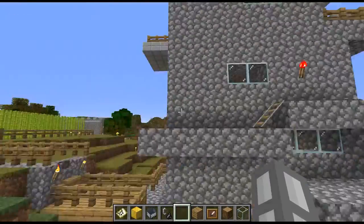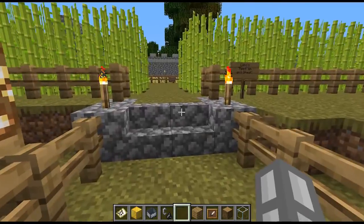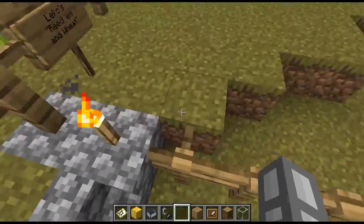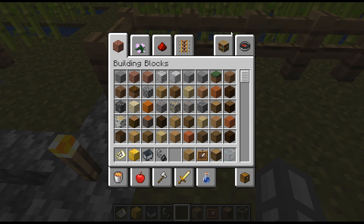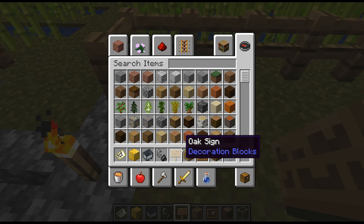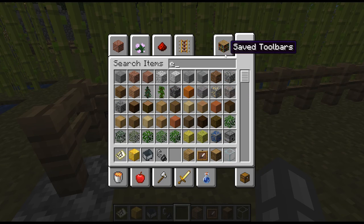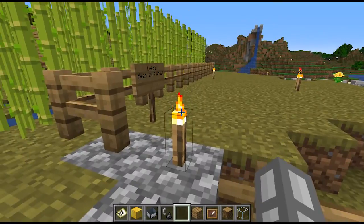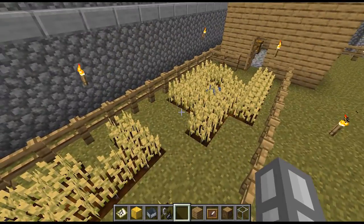Going up here, I have my sugarcane — but it used to be reeds. They changed it to sugarcane, so the name of my farm here doesn't really make sense anymore. It was Liko's Reed and Wheat farm. Because I grew reeds and wheat here. This farm didn't do so well as my starting base one — it's kind of gotten trampled.